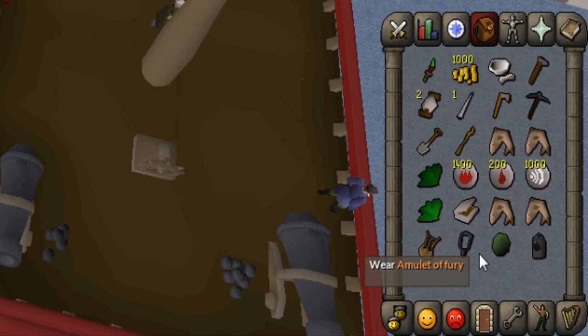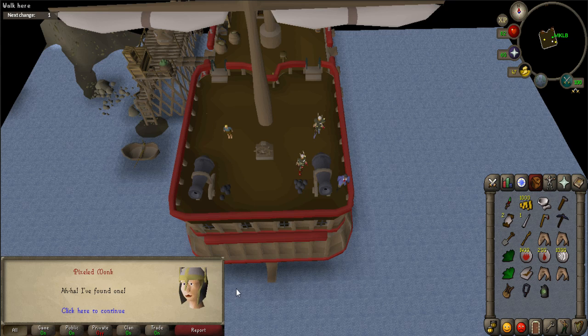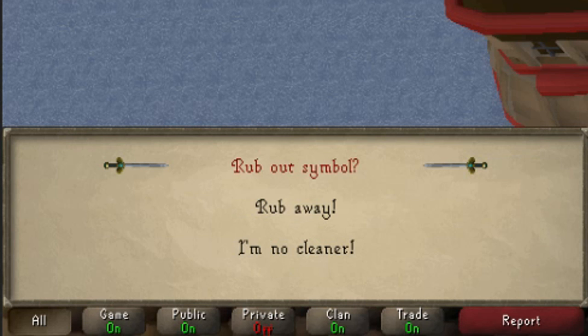Use the lens and lantern on each other and light it with your tinderbox. You need to find 5 symbols and rub them away to remove the jinx. The first symbol is located on the same deck as the cabin boy, on the cannon to the east. Use your lantern on the cannon and choose 'Rub away.'